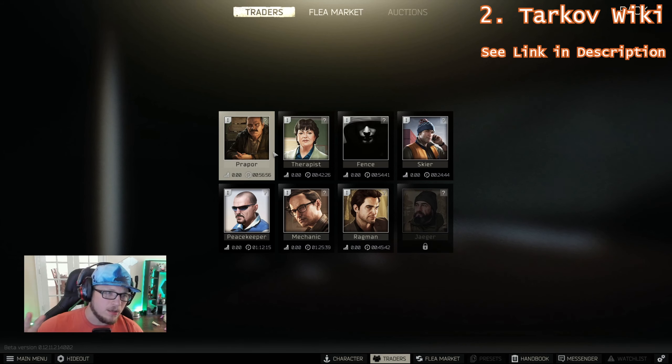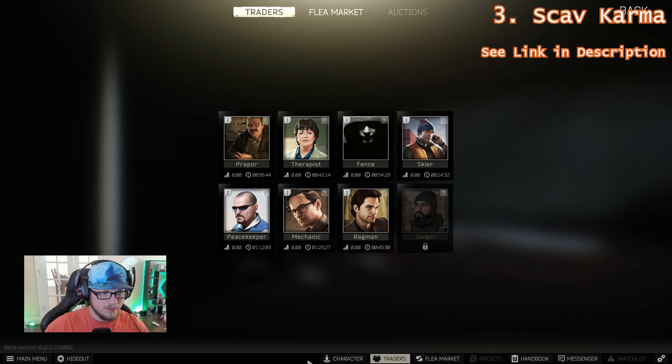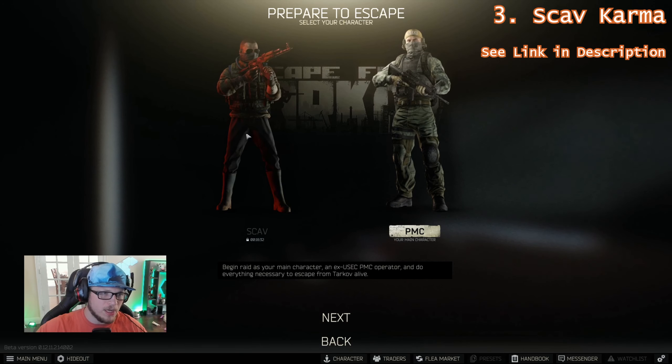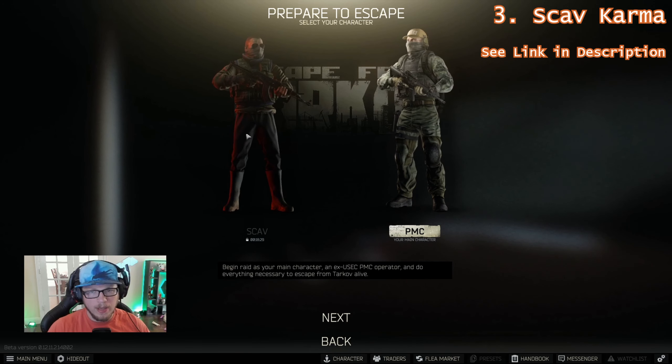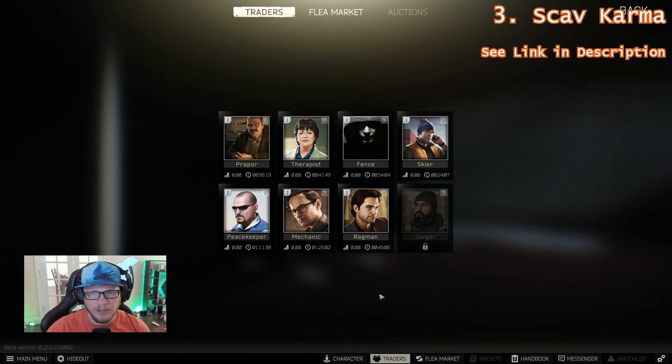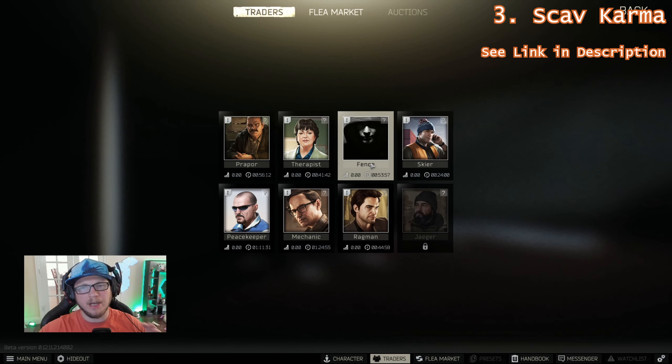There is a Tarkov Wiki linked in the description where you can look up quests and how to complete them — we'll go through them in line as we progress through this series. As a brief aside, a scav raid is randomly generated each time; you lose and gain a new scav who enters the map at some point mid-raid, goes in loose and tries to make his own extract. There is a scav karma system, so look that up — I'll link a good video below — because you don't want to screw your Fence favor by not knowing about it.